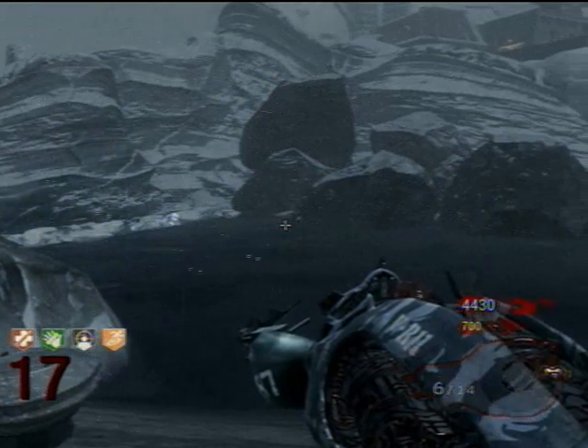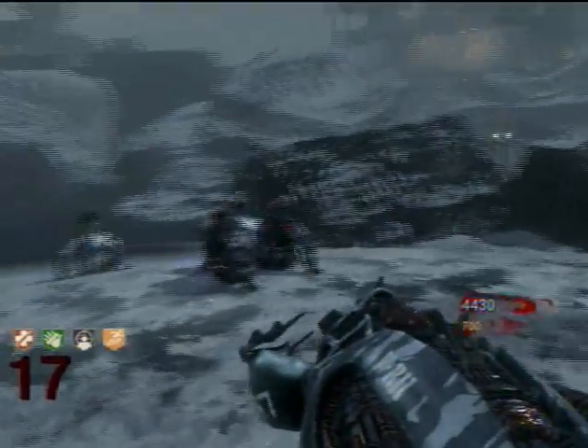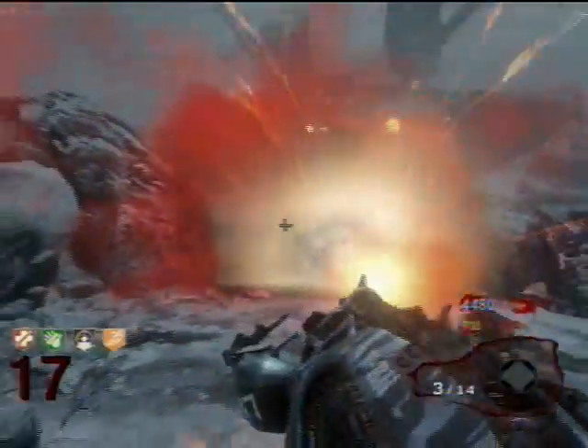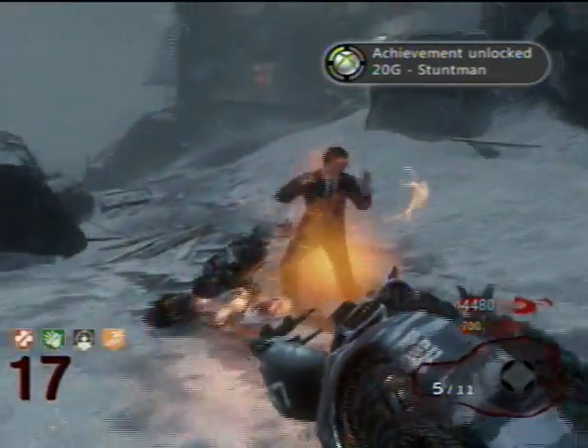Also, I'd like to note, the cap card I have was donated to me, and it's only like a $12 — what is it called? — Easy Cap 2.0, it's on Amazon.com, my friend bought it for me. But there you go, there's my achievement unlock, 20 game points, Stuntman.